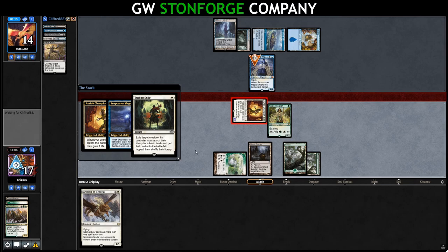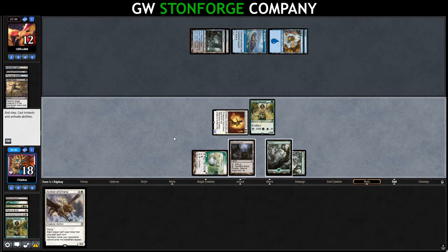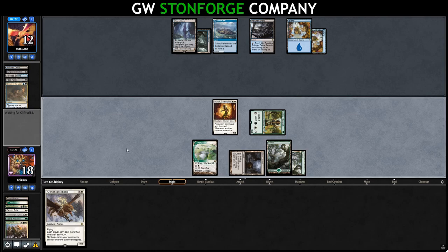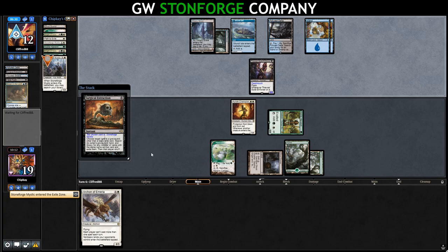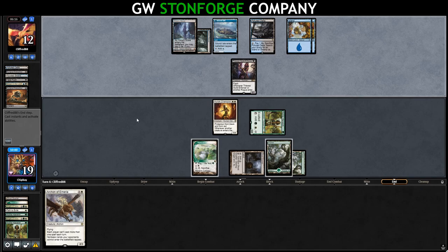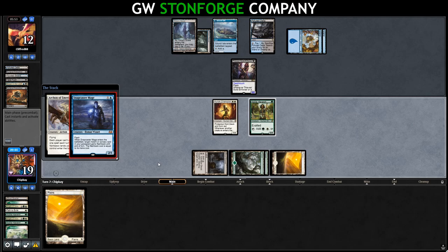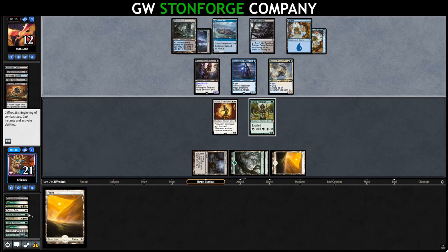We try Archon of Emeria and they have Snapcaster into Drown in the Loch. They counter the Archon and now have no cards in hand. Soaring Thought Thief mills us, hitting our Collected Company. We draw another land. Eventually we draw Collected Company. They've got zero cards in hand but drew one for the turn. We just go for it and hit nothing good — pathetic. We could have hit any number of things. That's the risk with Collected Company. Opponent fetches and gets in. We draw Stoneforge Mystic and put Sword of Fire and Ice on Uryuk Champion.